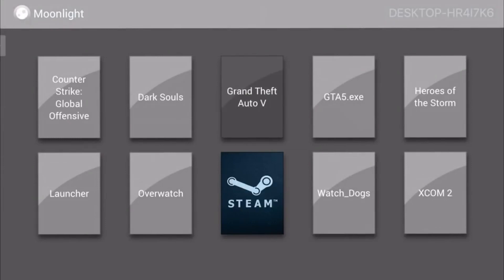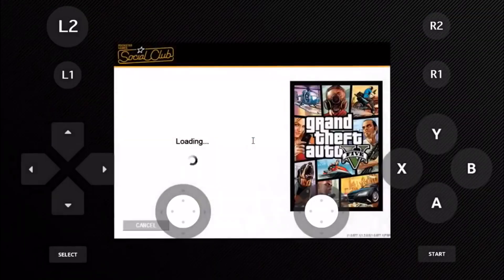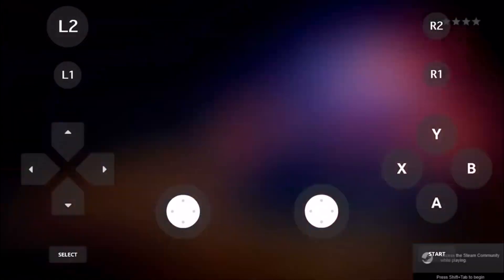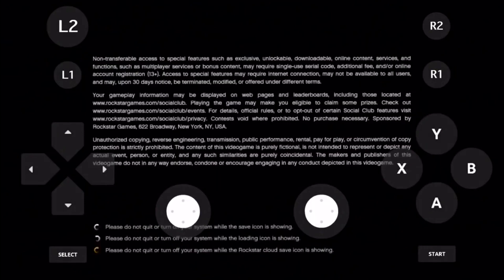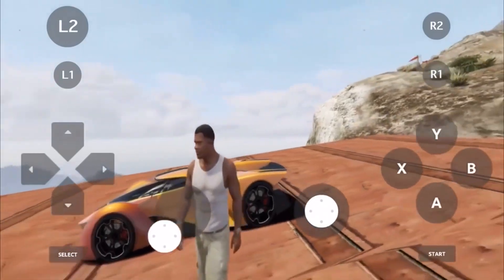The cool part is this doesn't only work with GTA 5 — you can do this with any game you want to stream from PC to your phone. Right here we pressed on GTA 5, the Social Club is loading up, and now the GTA 5 introduction screen is showing up. I'll go ahead and skip to gameplay.